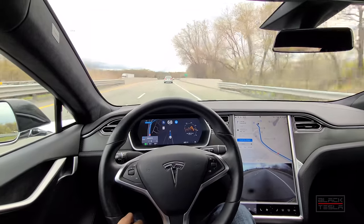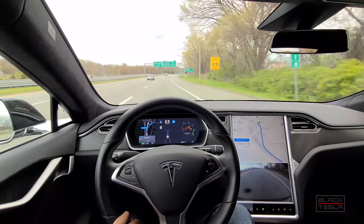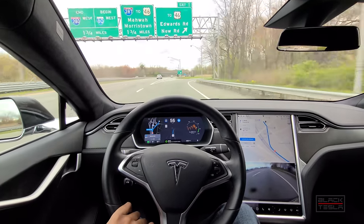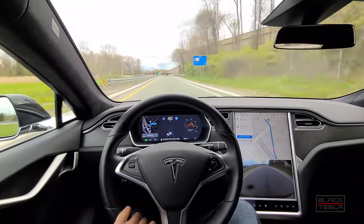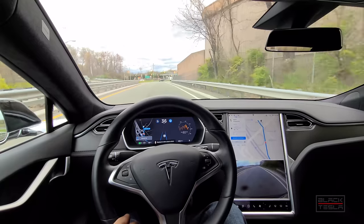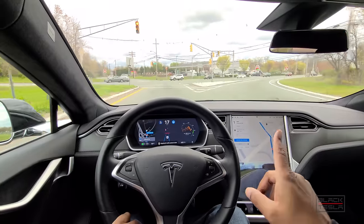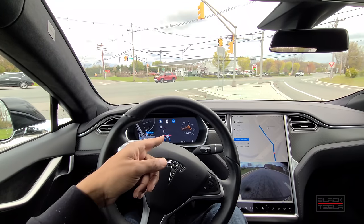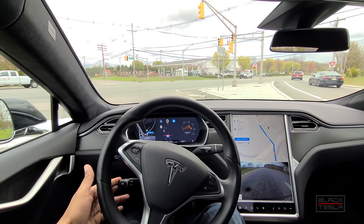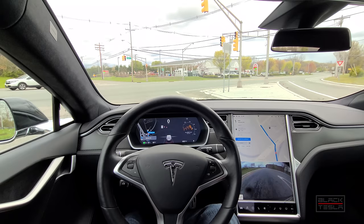Here comes the exit — let's see what happens. It signals and takes the exit very nicely. Navigate on Autopilot is ending soon but I still have standard Autopilot. Stopping for a signal in 600 feet — I'll confirm and see what it does. Very nice — it guides me right to the lane it's supposed to be in and comes to a stop at the red light. That override dialogue is not present. But pressing the stalk here — I can still run this red light, so maybe the fix is limited to certain locations.